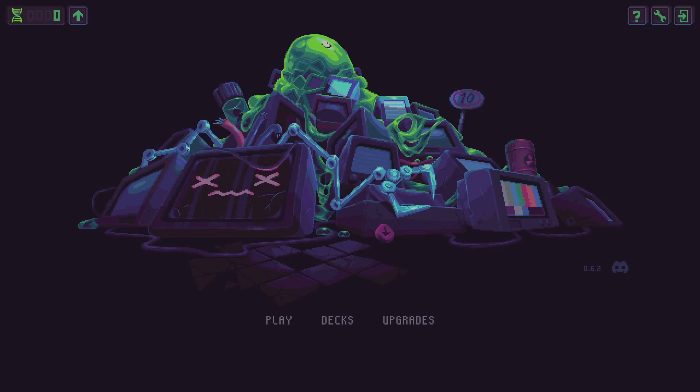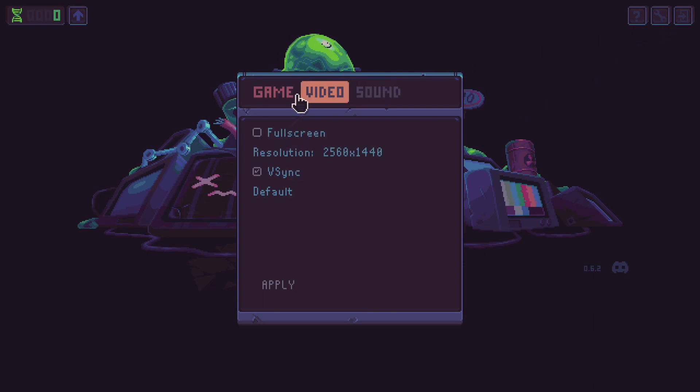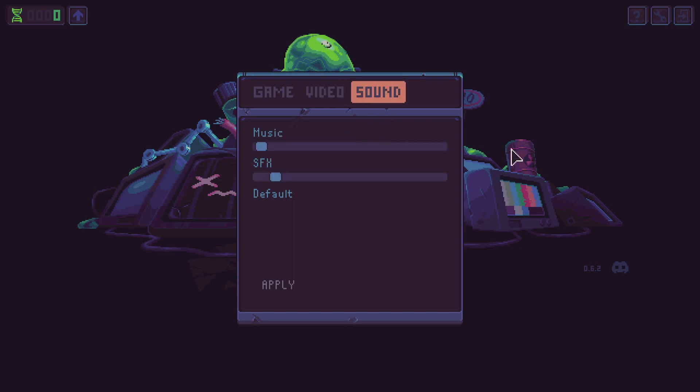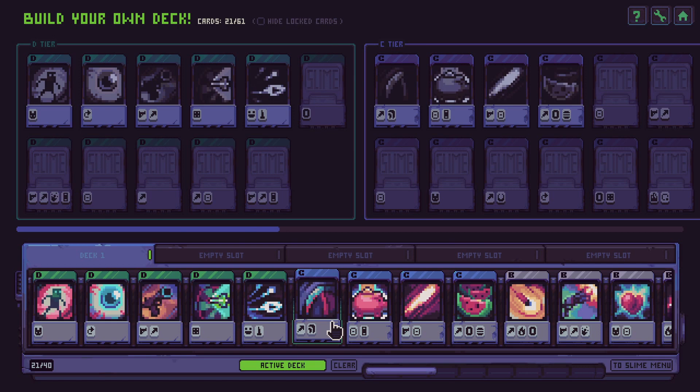Hey folks, this is Vince with Ads Gaming Addiction, and today we're going to quickly check out Slime 3K Rise Against Despot. I think that's how you pronounce it. This is a game that you can find on Steam's early access program for about five bucks. It's important to stress early access — everything that you're seeing here is subject to change.